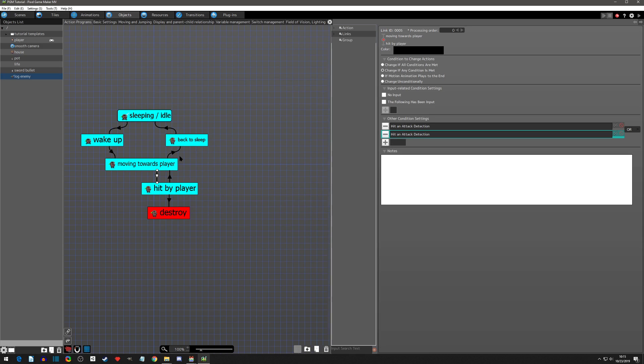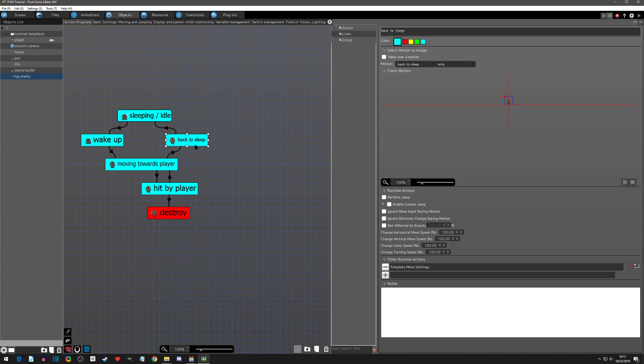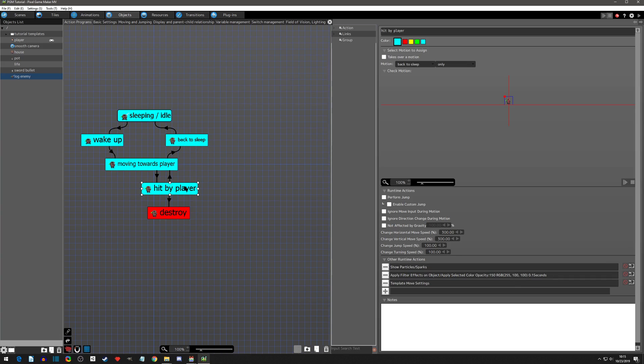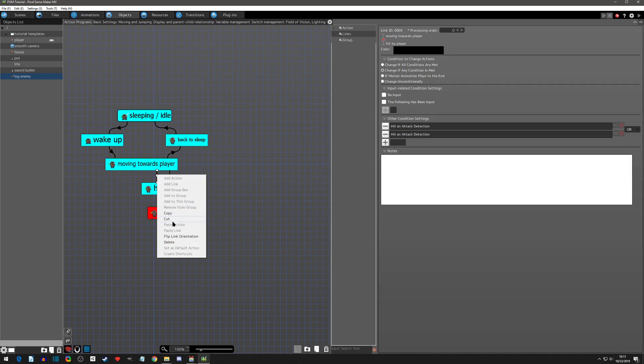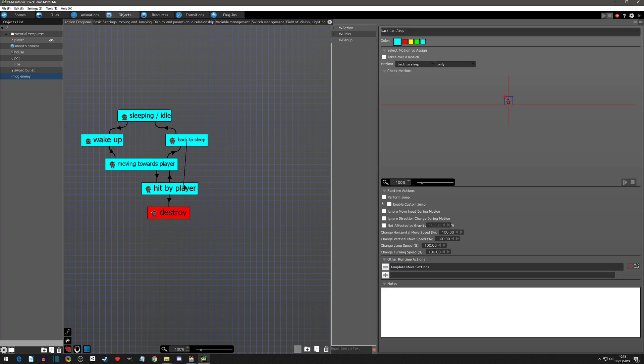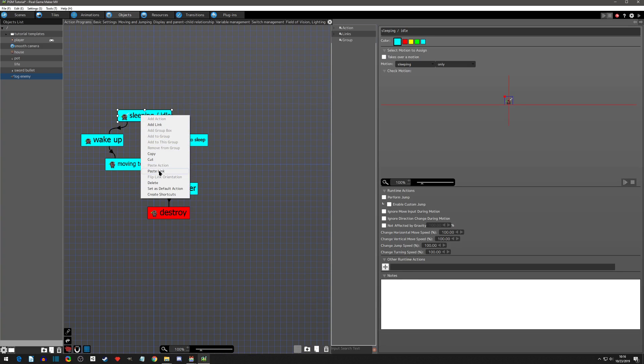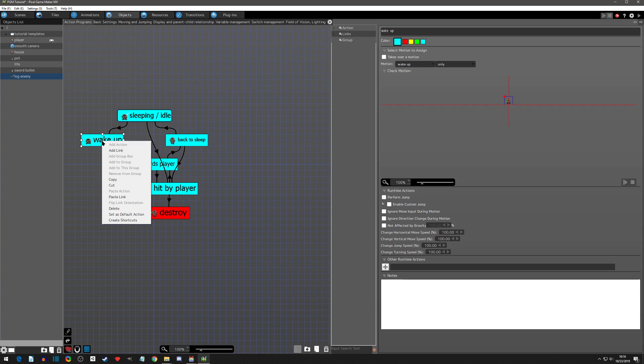I'll show you the messy way first and then we'll work on the clean way. We need transitions from sleeping, wake up, and back to sleep, all going to 'hit by player'. We'll right-click on this transition, copy it, go to back-to-sleep and hit paste link to hit by player. Then right-click on idle, paste link to hit by player. Then right-click on wake up, paste link to hit by player. This looks really messy — it gets better.